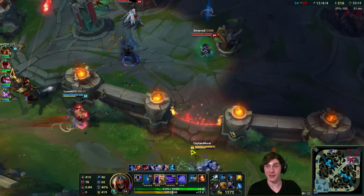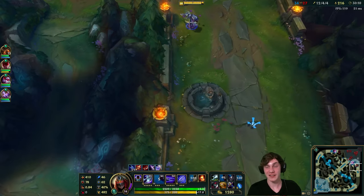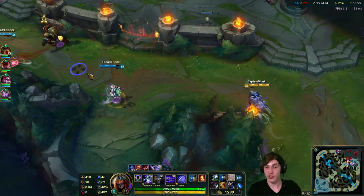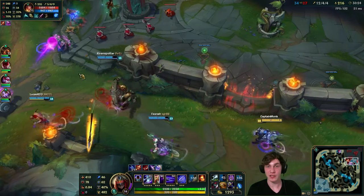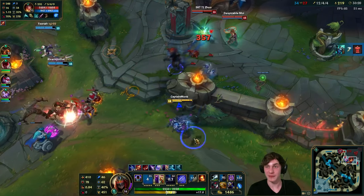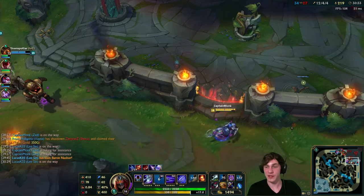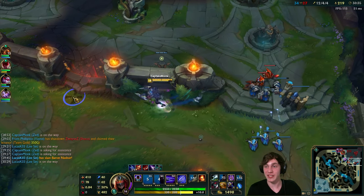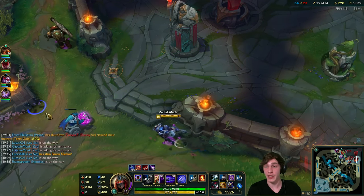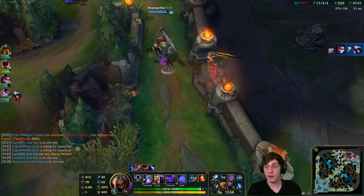Getting some nice damage on Talon! Whenever you get the opportunity to get free damage with blue buff on Zed, take it - especially in a sieging position like this. Unfortunately I'm using my shadow, but at this point in the game the cooldown is pretty low - about 10 seconds, and the cooldown begins when you first place it so it appears on cooldown for about 7 seconds.